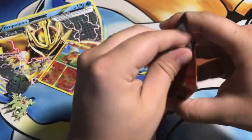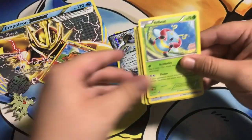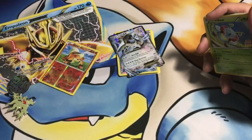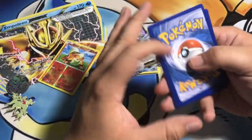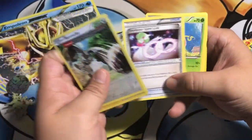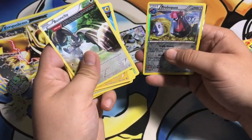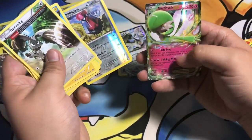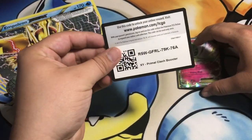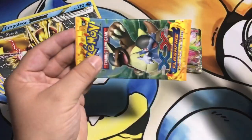Let's go on to Primal Clash and see what we get. We're going to get another code - you know what, let's give this one away since we pulled an EX. I think we need to start doing that every time we get an EX, go ahead and give away those code cards. We got a Bunnelby, Electric Bolt, Spinda, Mudkip, Espeon, Probopas, and then another EX - Wailord EX! Very nice. There's the code card for it.